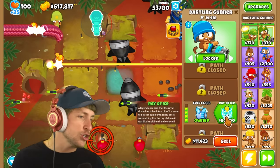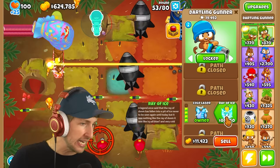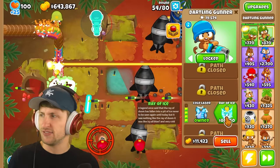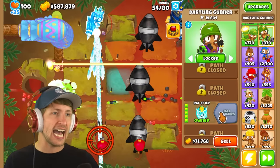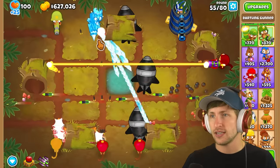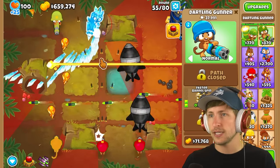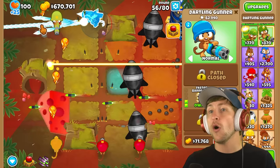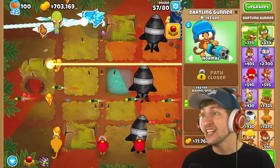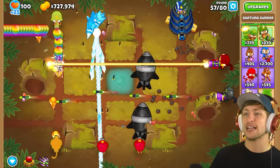The ray of ice — a legend once said the ray of doom fell into a pit of ice, never to be seen again until today. It's all icy blue and very cold. Let's get it! Whoa, look at how slow it turns — okay, it's kind of glitched out. The ray of ice is crazy — look at how many pops it gets! Nothing is going to get past that. We have so many different rays of doom — this is hilarious and awesome!